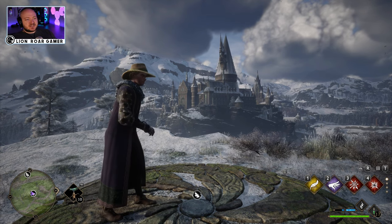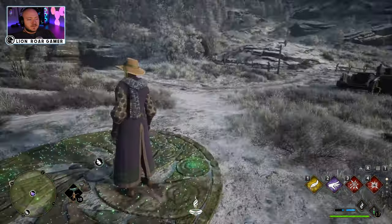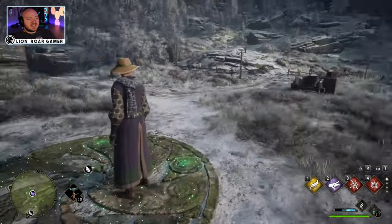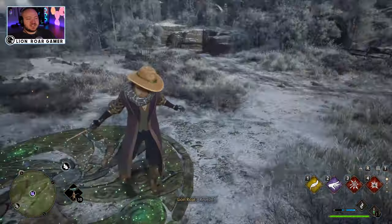So of course, spread the Malosweet. And then it's not exactly obvious what you're supposed to do here, but if you use Revelio, it's going to give you a clue.